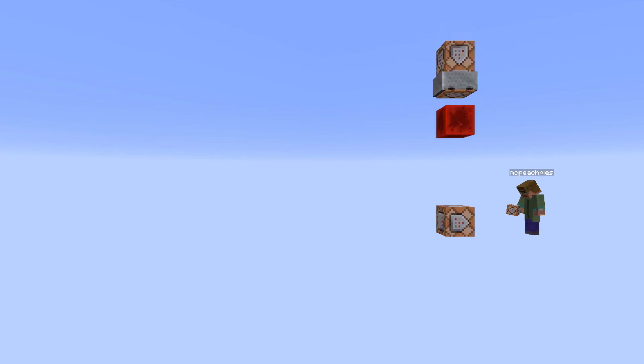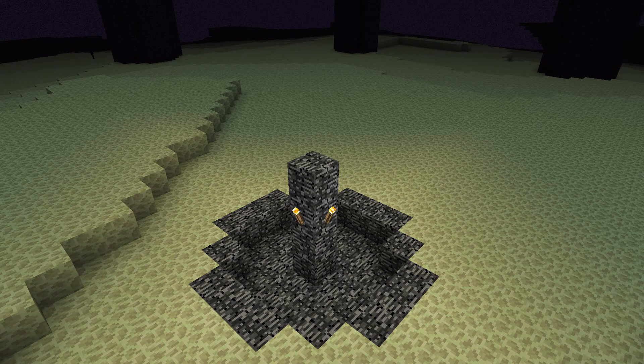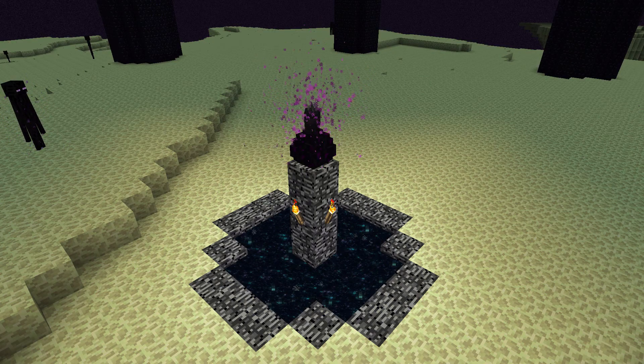Hello everyone, my name is McPeachPies and this is the command block module More Ender Dragon Drops. This module grants the ability for the Ender Dragon to drop custom items, including preset items such as Elytra, a Dragon Head and a Dragon Egg.